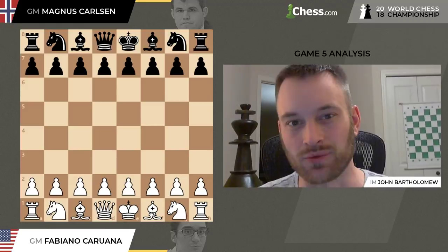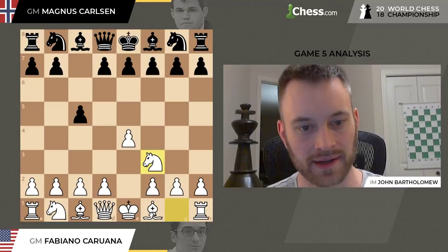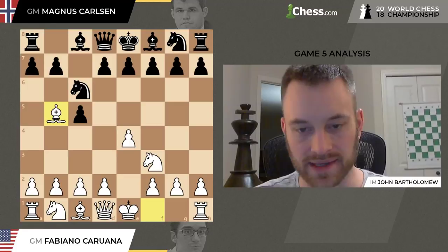Hey guys, this is John. We're going to have a look at Game 5 of the 2018 World Chess Championship. Fabiano Caruana back with the white pieces, and again he opens with E4, third time this match. And Magnus sticks to his guns as well — he plays a Sicilian defense. We have another Rossolimo variation, so still an open question as to what Magnus had in mind if Fabiano goes for the open Sicilian.